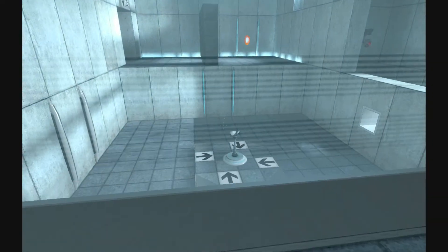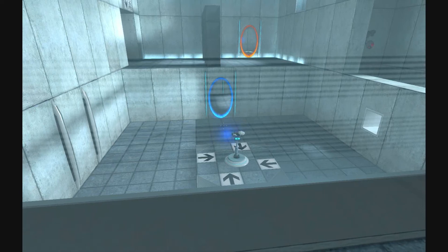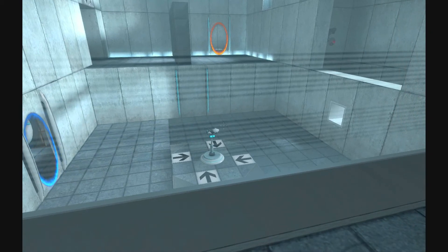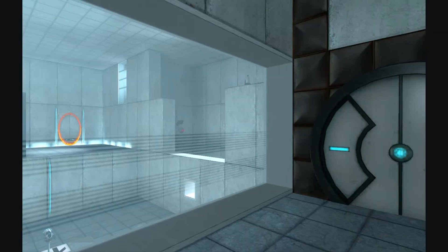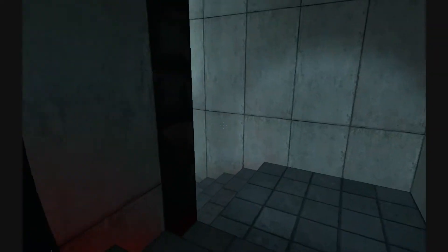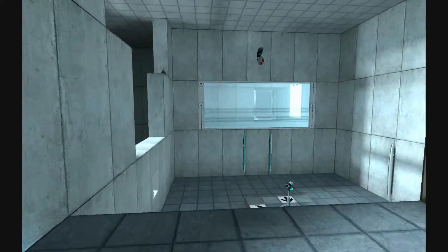I always hate these elevator rides. You're doing very well. Please be advised that a noticeable taste of blood is not part of any test protocol, but it's an unintended side effect of the Aperture Science material emancipation grill, which may in semi-rare cases emancipate dental fillings, crowns, tooth enamel, and teeth. Ugh. Oh, there's the radio. I don't know how to get there — because you get the portal gun.